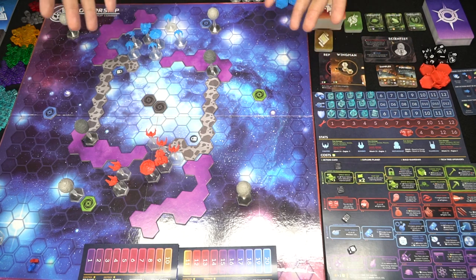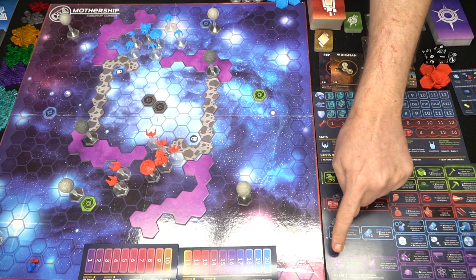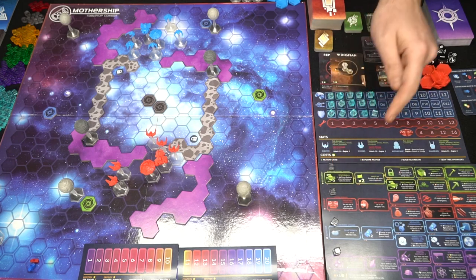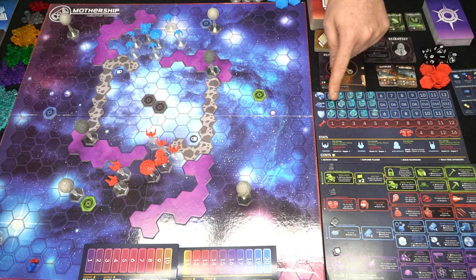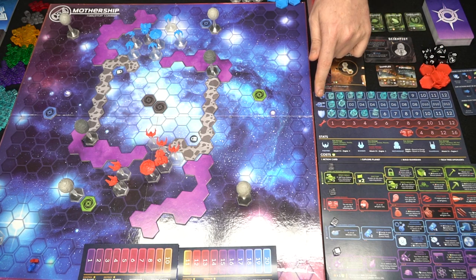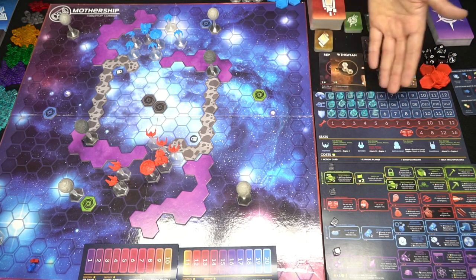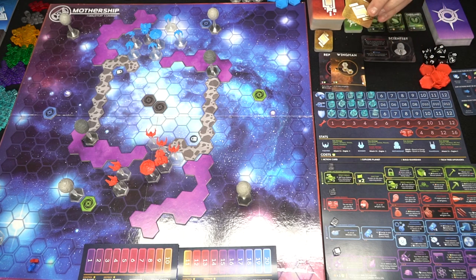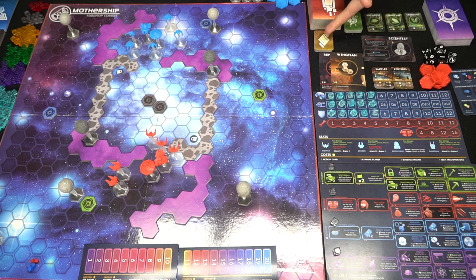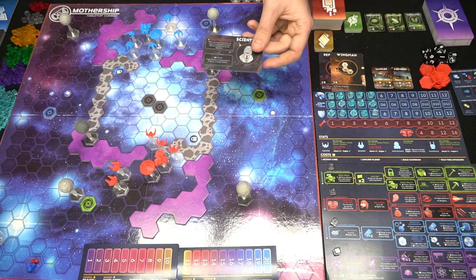Here's Mothership set up for two players with all expansion content included. Each player's tech tree tokens start off the board and are placed on tracks as you pay for them. You start with 15 blue mothership configuration pieces to customize at the beginning of each turn — adjusting thrusters, damage, or shields. Each player also gets two objective cards, playable secretly face down or with some flipped face up for a shared pool.